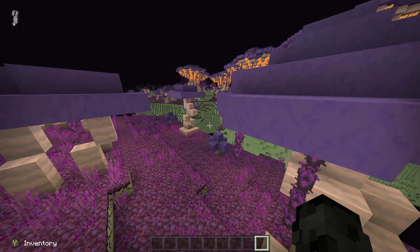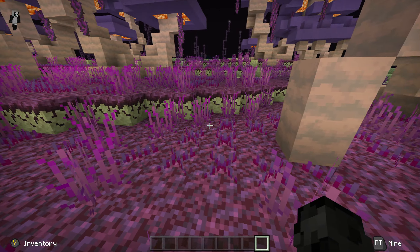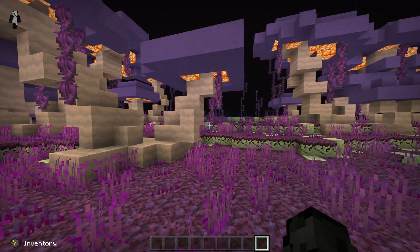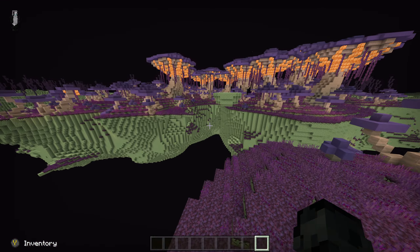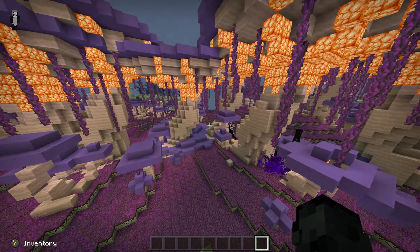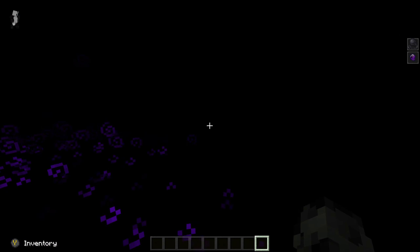The first one is like this End mushroom area, which is really cool. It's got grass and everything, sprouts and vines, and it just looks so cool. It adds so much more atmosphere to the End.